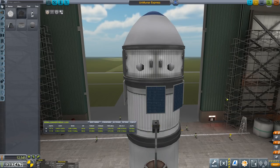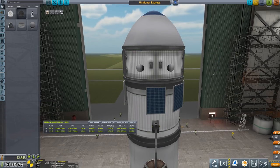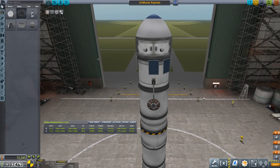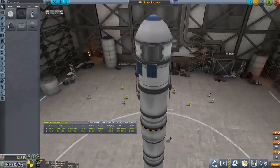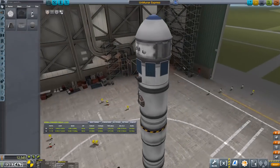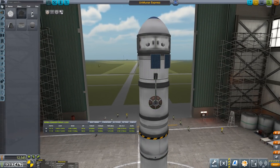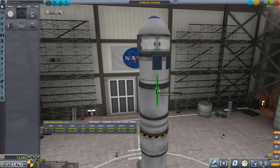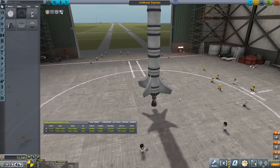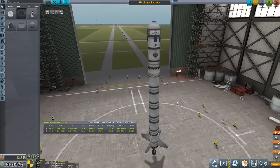That does actually attach. Can I just close it? Yep. I've got a nose cone just to provide something on the way up. Because we don't really have any sort of payload bays yet, I can't just hide this in a payload bay. Otherwise, I would. And a few solar panels — six solar panels. And a deployable antenna. And one of these Communitron 16Ss.